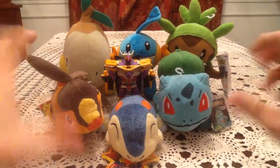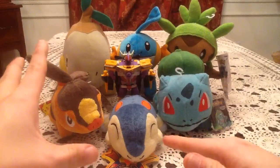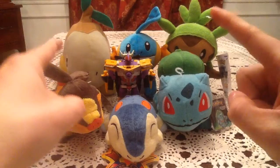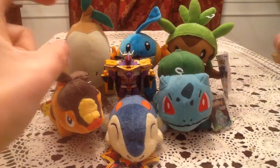I'm very happy to say I finally have a plush of all of my starters I've chosen. So Kanto — Bulbasaur, Johto — Cyndaquil, Hoenn — Mudkip, Sinnoh — Turtwig, Unova — Tepig, and Kalos — Chespin. I believe I got all that right.